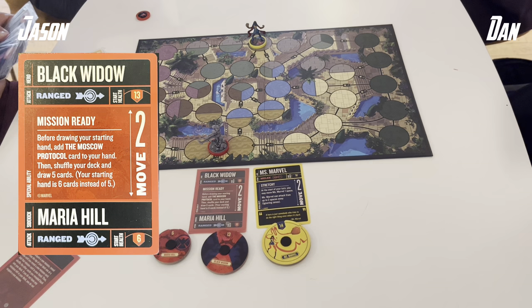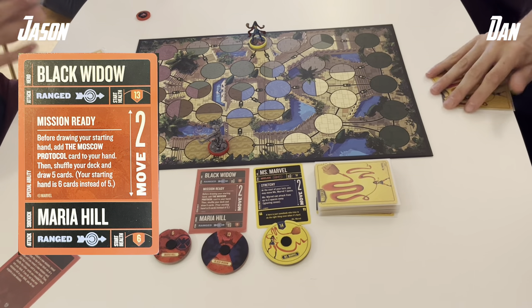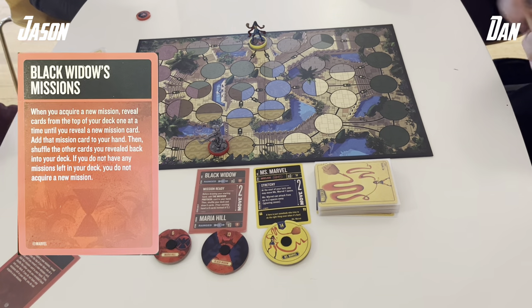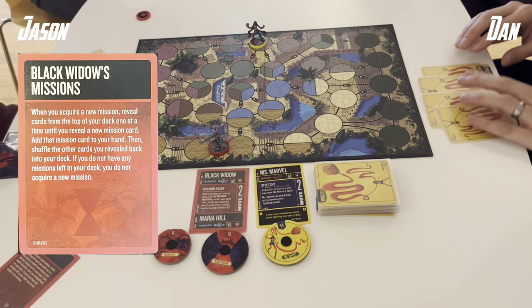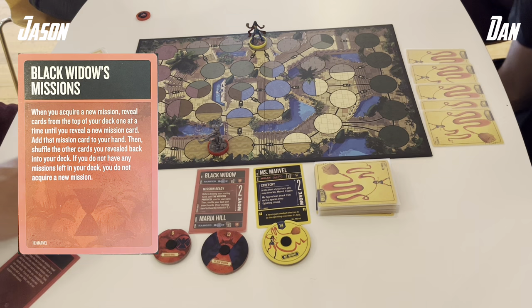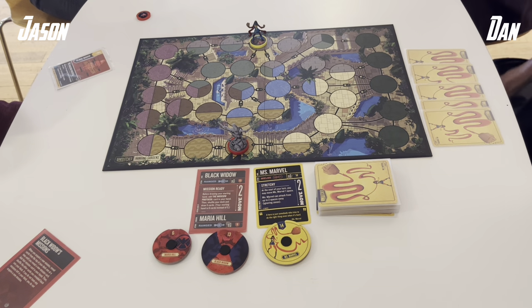I am playing Black Widow. She is a 2-move, 13-health fighter with a sidekick called Maria Hill. Both fighters are arranged and she starts with the Moscow Protocol mission card in hand for a 6-card opening hand. Her missions are 5 unique schemes — they each have a requirement and an effect once fulfilled, and they cycle through to the next mission in your deck for a pretty unique play experience as Black Widow.